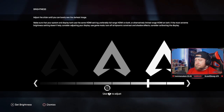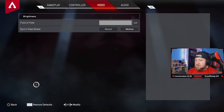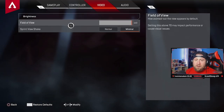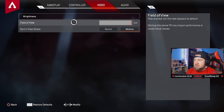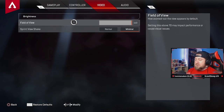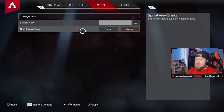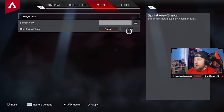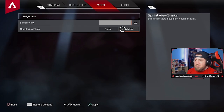Onto video settings — brightness is a little higher than normal, because I've died from someone camping in a dark corner. You can adjust it; just put it around a good visible spot. Field of view: if you're not on 110, put it to 110. Apex Legends is one of the few console FPS games where you can adjust FOV — use it. You can see more of the screen and more hiding enemies. I used to play on 96, but 110 is the max and it's worth it. Sprint view shake: set to minimal, especially if you have any motion sickness issues.